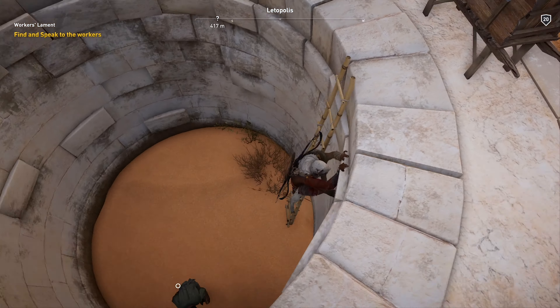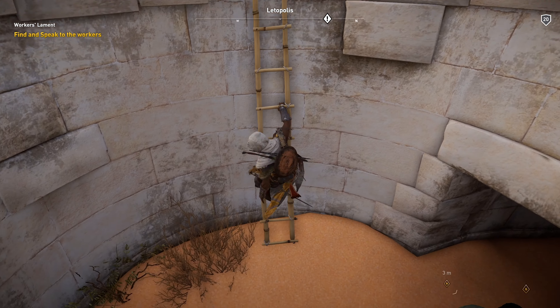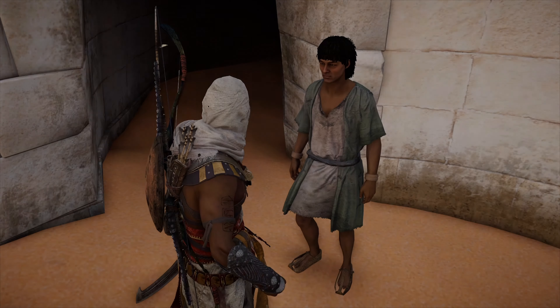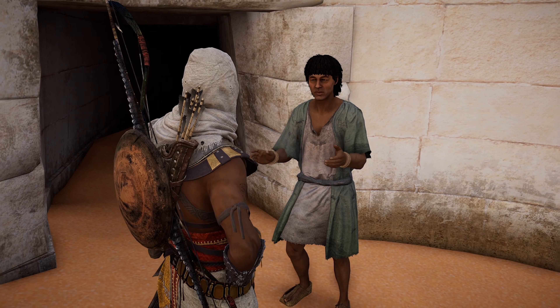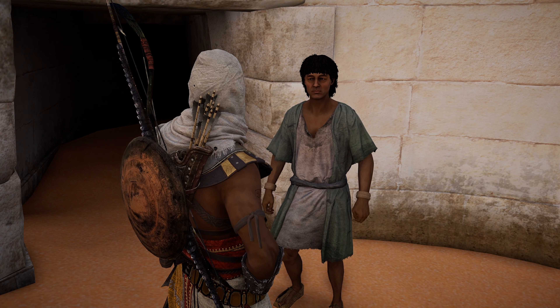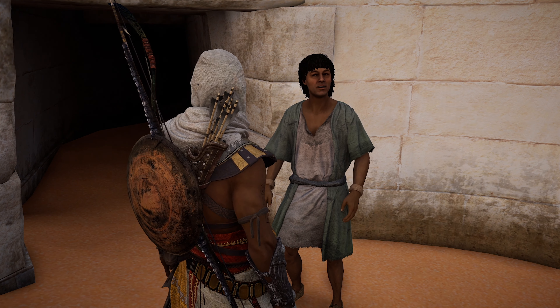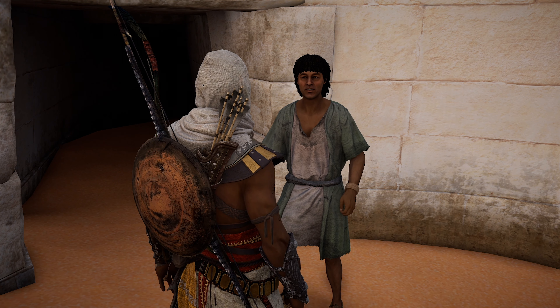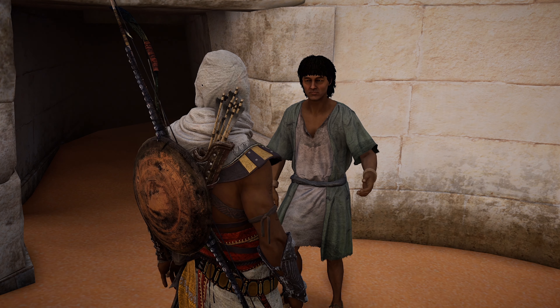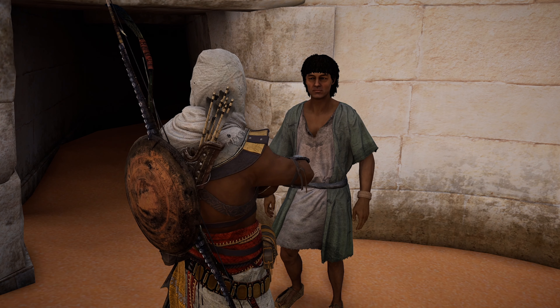Baba! Ipui! Can you hear me? Baba! Ipui! What happened? The tunnel collapsed. Baba and Ipui are trapped inside. How can I help? Are you strong enough to clear the way? See if you can bring them out. Please, Neb — they are my brothers. Stay here. I will do what I can.